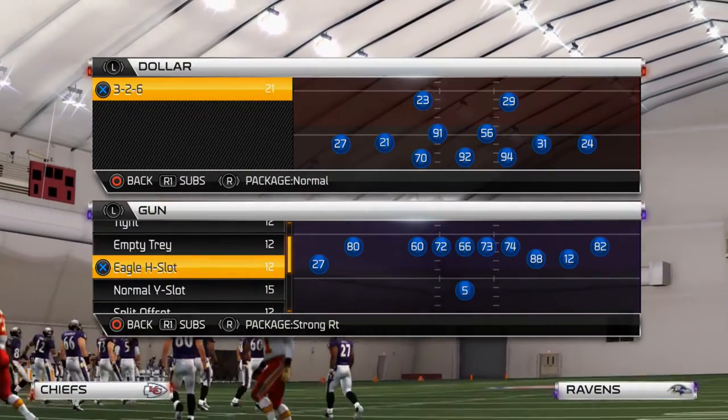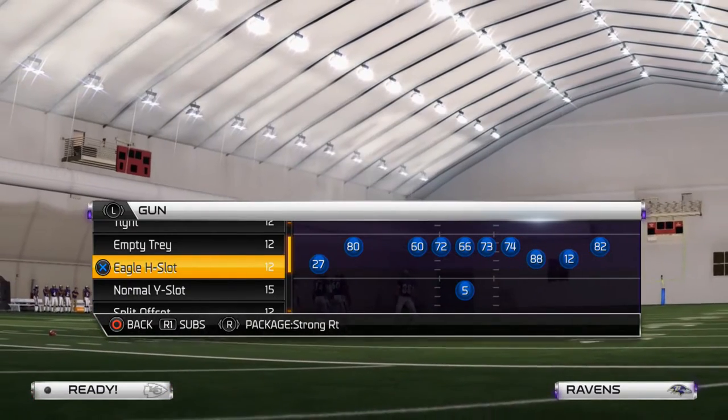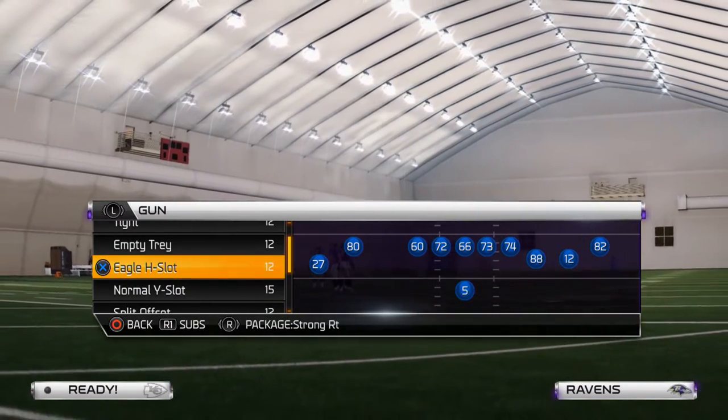The key to scoring in the red zone is to create horizontal spacing in your passing patterns. Another key to scoring in the red zone is the ability to have quick passes.